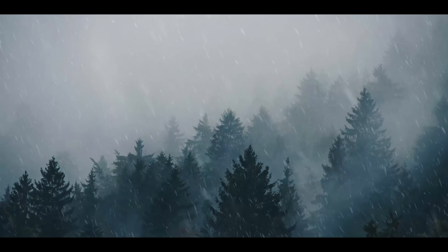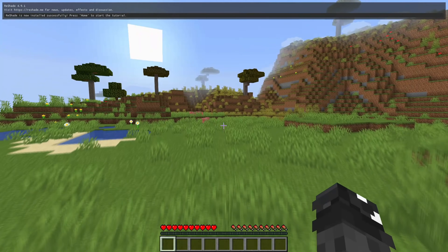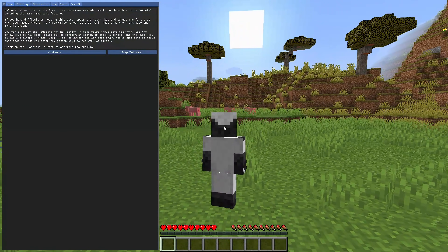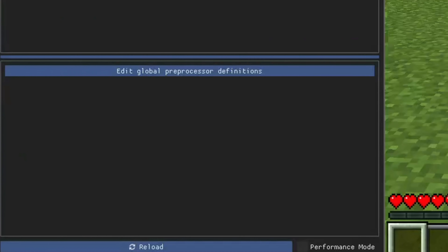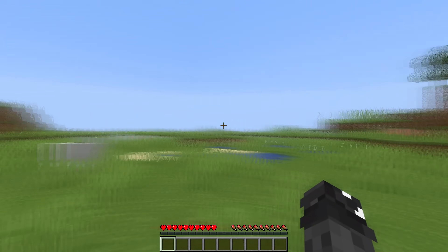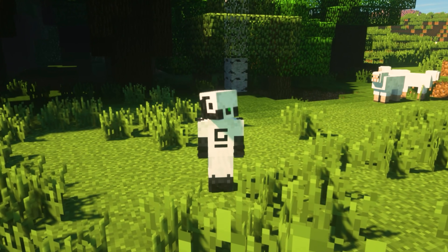Next time you load up Minecraft, there should be a pop-up at the top of your screen showing that Reshade is working. Pressing the Home key at the top right of your keyboard should allow you to enter the menu. From there, search motion blur and enable it. You can also change the amount of motion blur to whatever you want. And with that said, thank you for watching, and I'll see you guys in the next video.